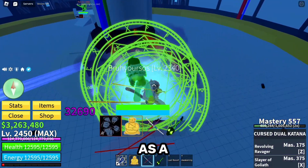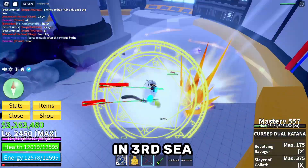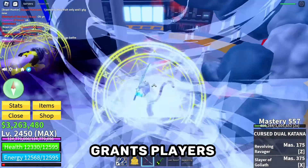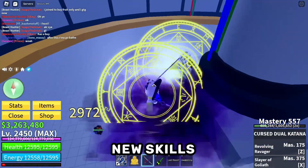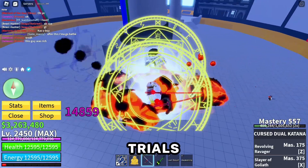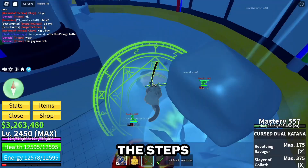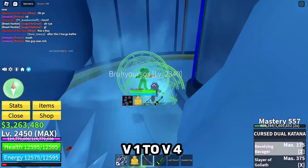Race Awakenings were added as a way to level up your race further. It's only obtainable in 3rd Sea. Race Awakening grants players access to new skills and requires the completion of specific quests, puzzles, and trials, depending on the race. Now I will explain the steps on how to get from Race V1 to V4.